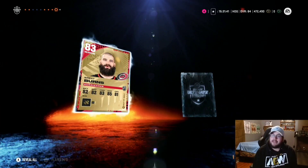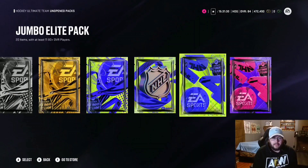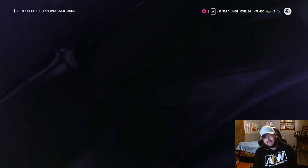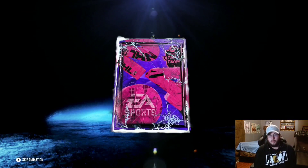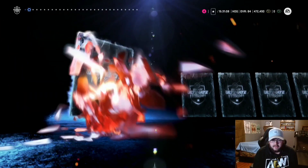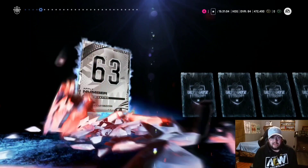Jack Roslovic, Brent Burns 83 — I'll take it, 83-plus I'm happy no matter what. These are diamond collectible packs — the jumbo elite pack comes from trading in 16 silver collectibles, which I got from getting Elite 1 in Squad Battles. This one was four diamond collectibles — I should have technically saved them, but I did not. Opening it live — mega pack tradable, starting with Jesse. 30 cards in here, 15 gold players, 80-plus guaranteed.